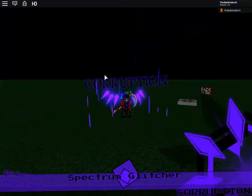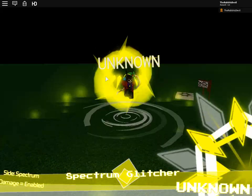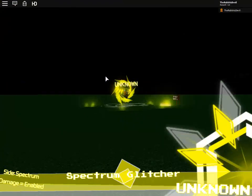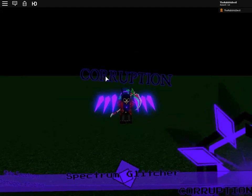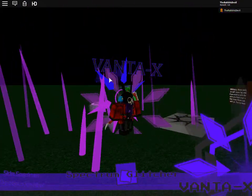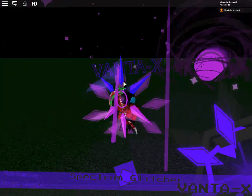With Corruption, if you press Z you'll get a mega stomp. If you press B you get Unknown — it doesn't have that many abilities but you can fly with it and use your own attacks. With Corruption you can also press M to get slow music, and the character changes his arm to a weird cross arm — that's Venta X. It doesn't do much but it looks very cool.